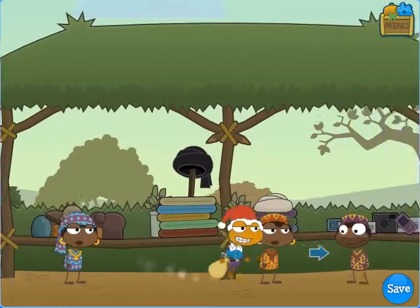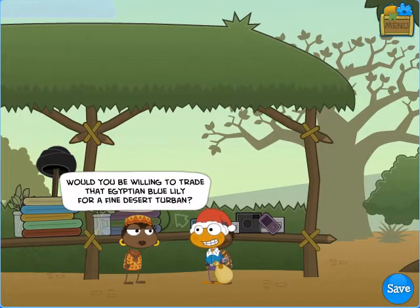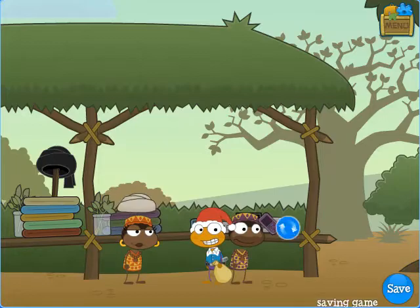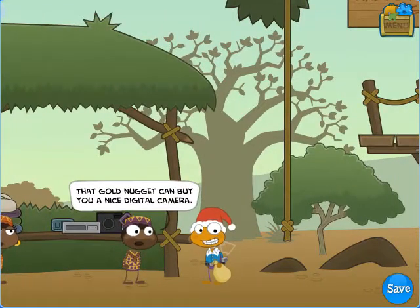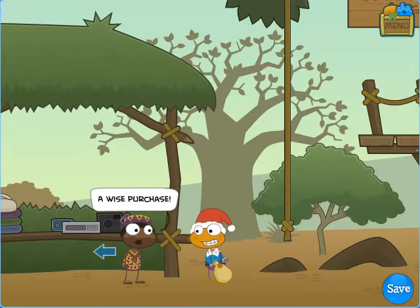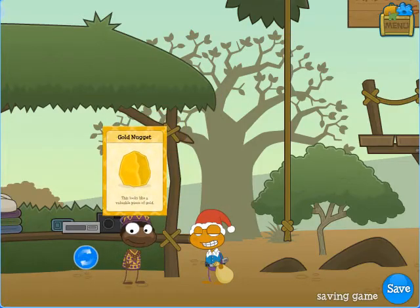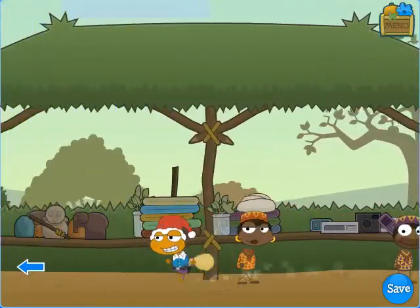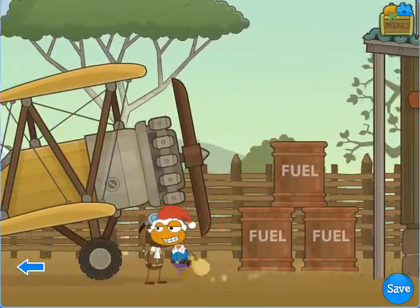Now we have two things the traders on Nabuti said they would trade: the flower from Blue Nile Falls and the gold nugget we just found. The first lady wants an ancient artifact which we still don't have, but if I talk to this lady she will trade me a desert turban for the blue lily. We'll take this turban — it is both stylish and functional. And this guy wants the gold nugget for a digital camera. The gold seems like it's probably worth more, but this island came out in 2008-2009 and digital cameras were more expensive then. We will take that.